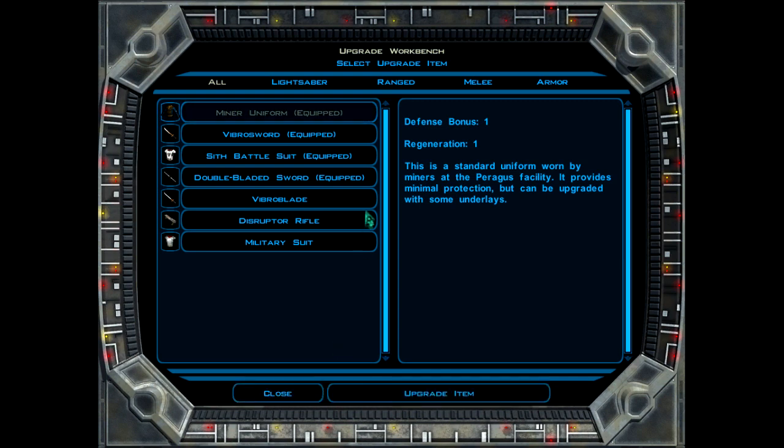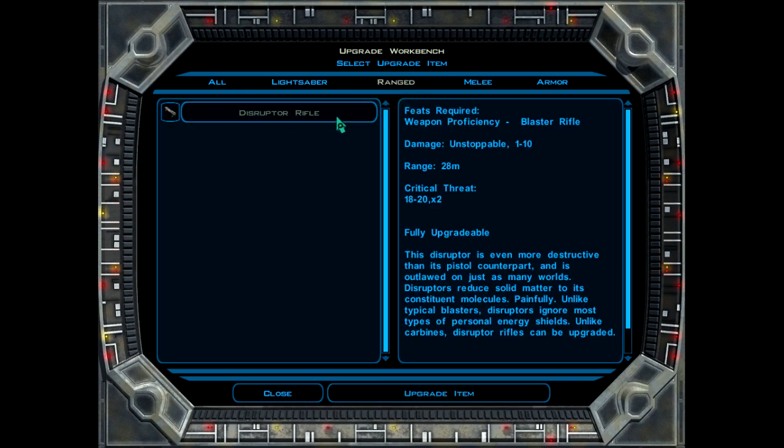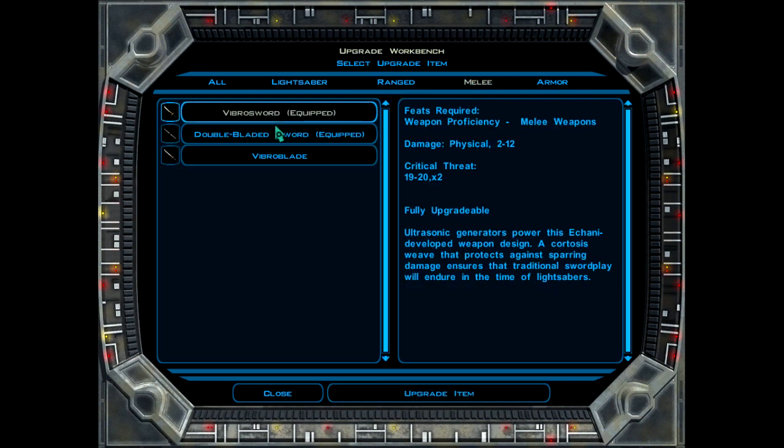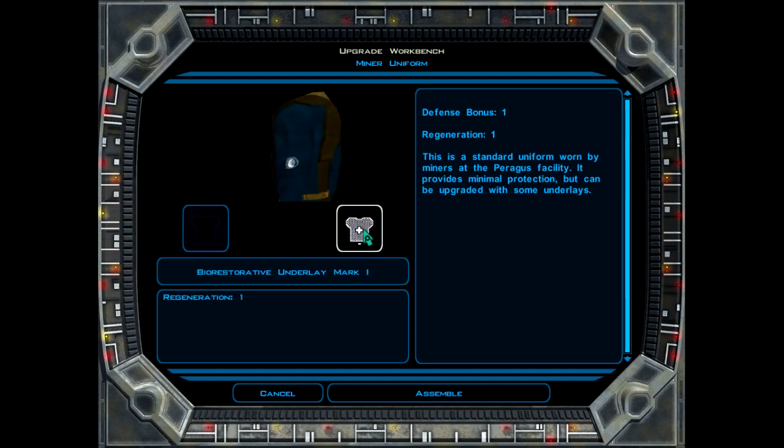Oh - he doubles up as a workbench, does he? Well, blow me sideways. He looks like he doubles as a workbench. Handy little thing, isn't it? Right, we have the Miner Uniform equipped, so... We did install the Bio-Restorative Underlay Mark 1, which gives us an extra plus one to regeneration. But we now have another slot where we can put something else on.